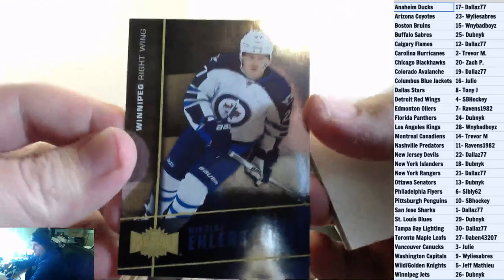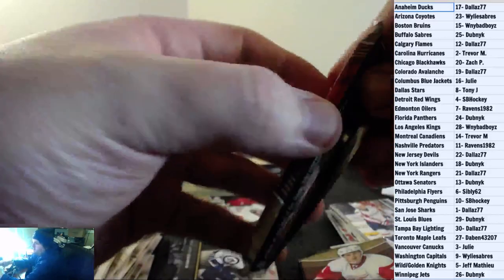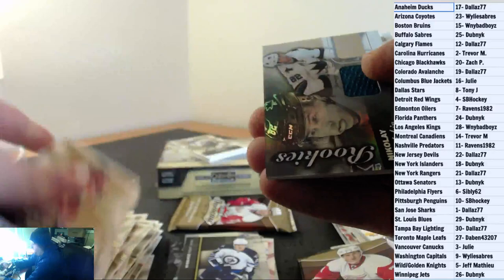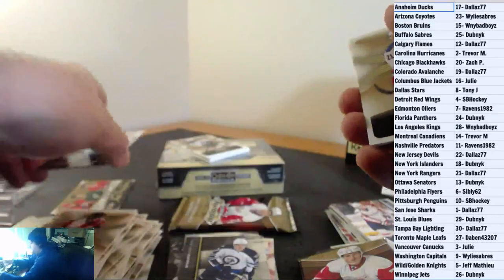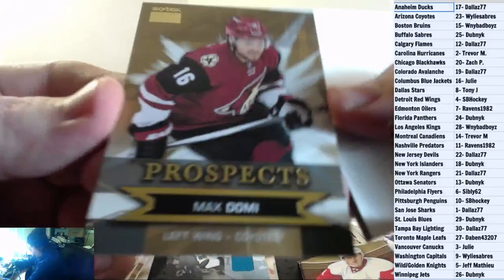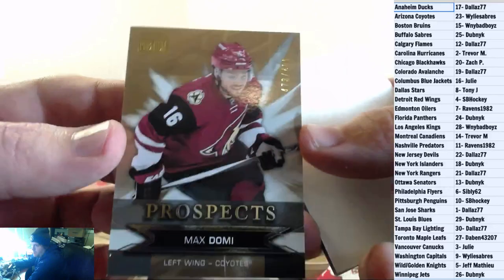Metal Universe, Nikolai Ehlers for the Winnipeg Jets. Got another jersey card coming up — for the San Jose Sharks, Nikolai Keboven, Flair Showcase jersey. And final pack: Max Domi Prospect, Skybox Premium Prospect, $4.73 of $4.99 for the Arizona Coyotes.